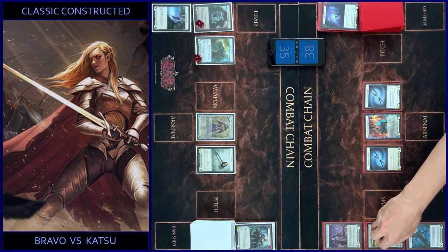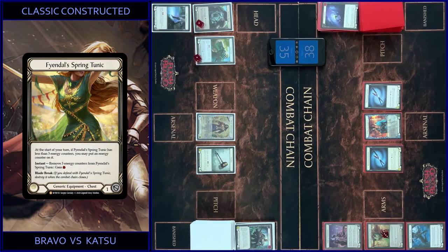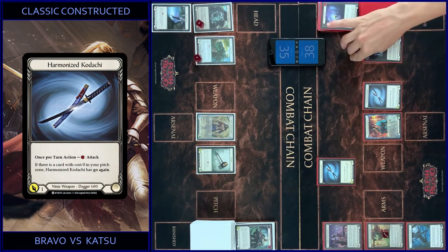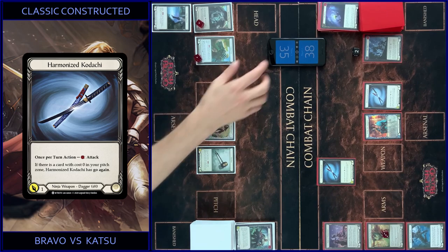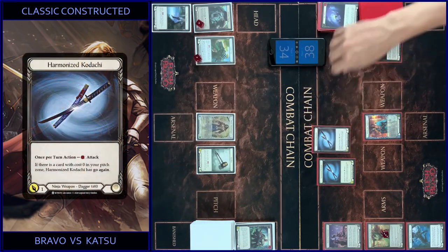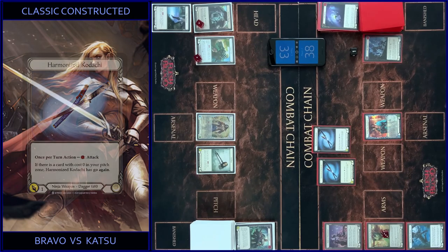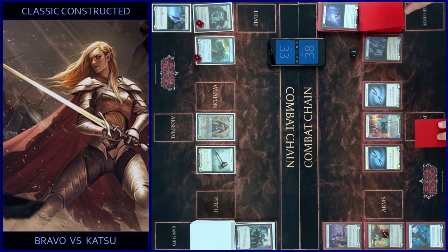Counter on Tunic. Attack with Kodachi — no block, any reactions? No, I got one. And one more Kodachi — same, you got one. That's all. In the end I put one card in Arsenal.